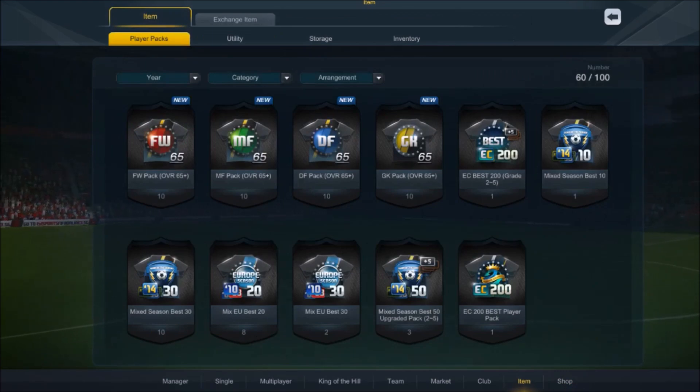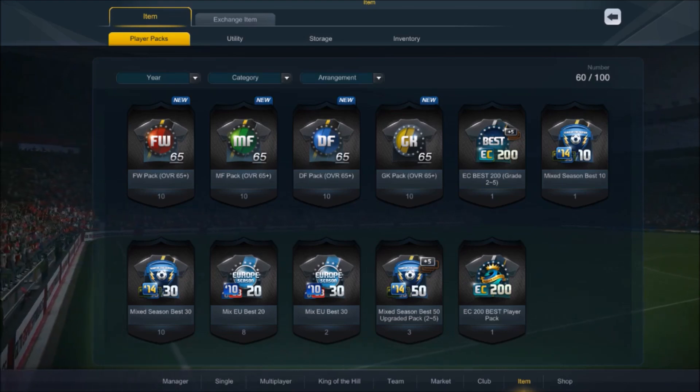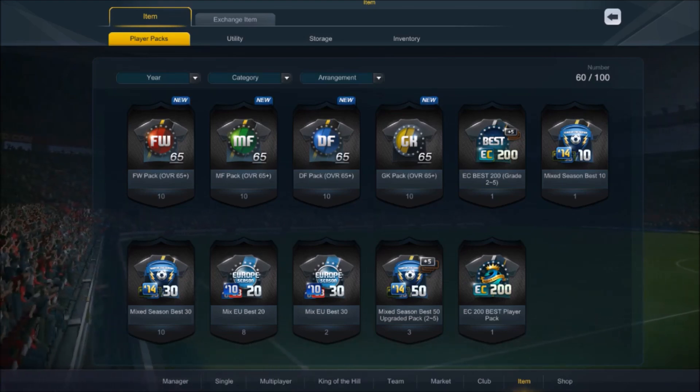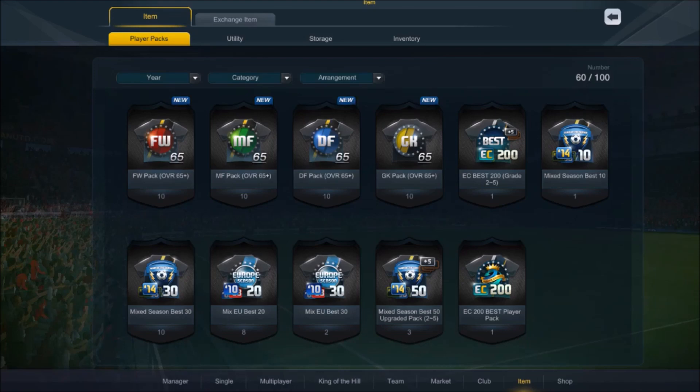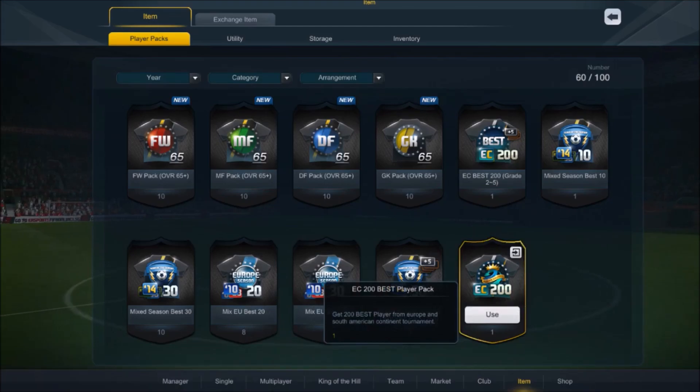These will be the packs I'll be opening — a total of 10 packs of each, plus a lot of special packs. If we open all of these and don't get any player worth more than 10 million EB, we have to buy a player worth 10 million EB from our squad. Let's start with the lowest quantity — the EC200 best player pack.